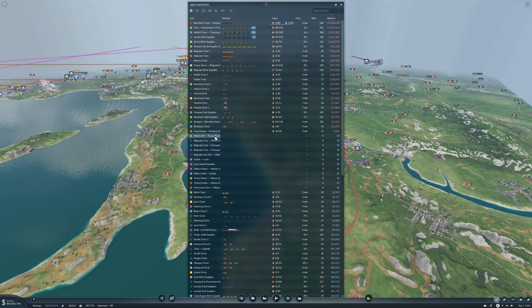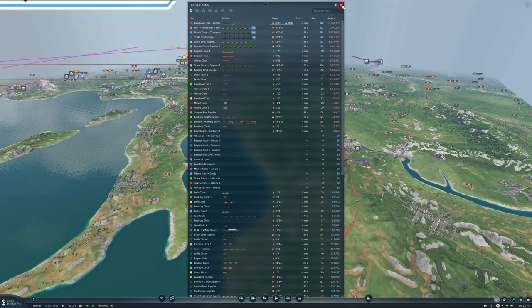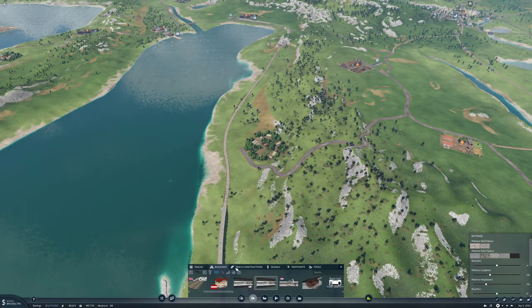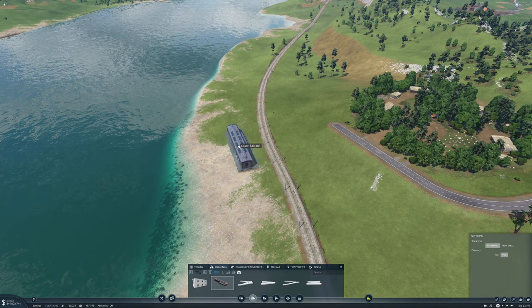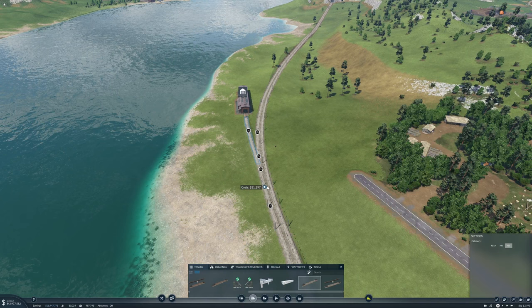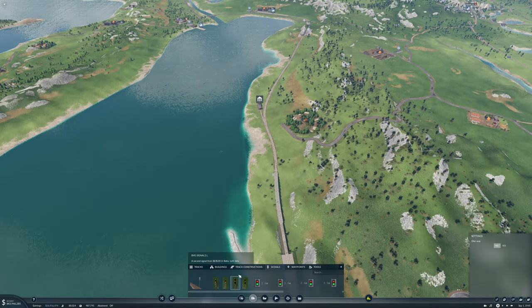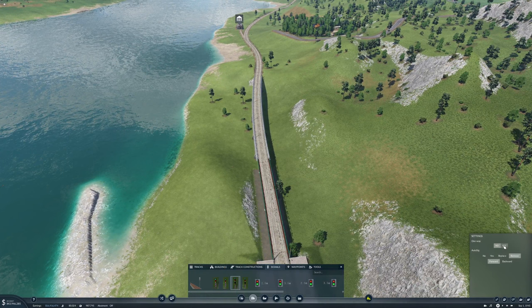I have a ton of new lines set up here that need to have vehicles on them. Let's get started. Actually, the first thing I need to do, which I completely forgot, is go in and get a depot on this — that's kind of necessary. Let's stick a depot in there with the high speed tracks. Did I forget to put signals on this as well? I think I did. Luckily that's an easy fix.